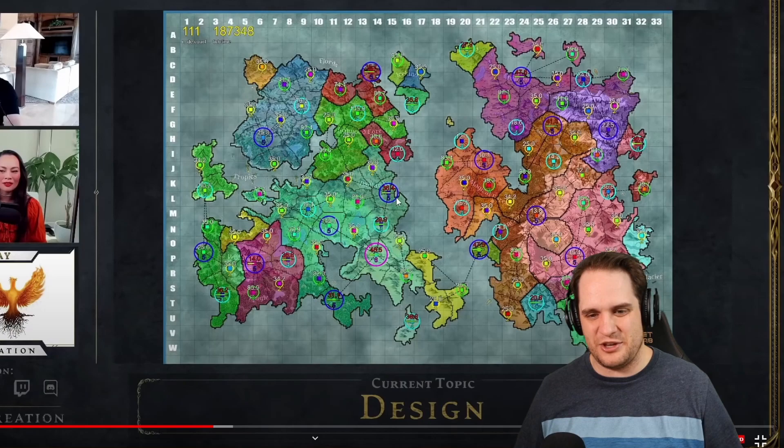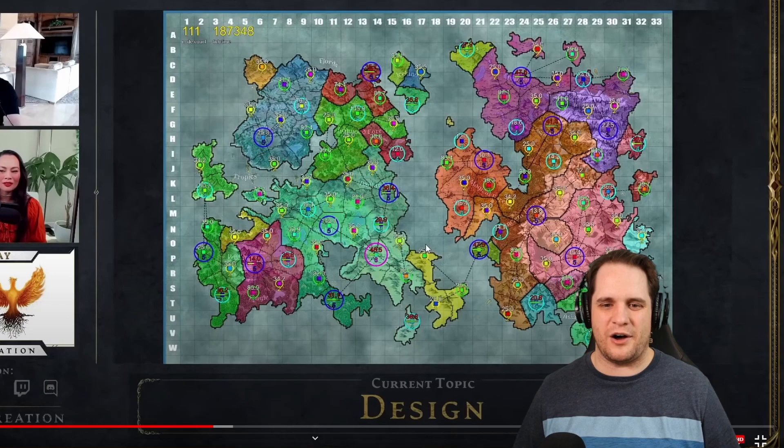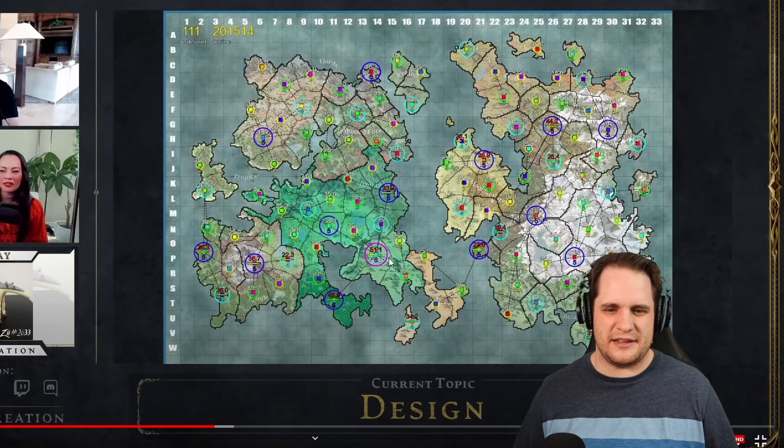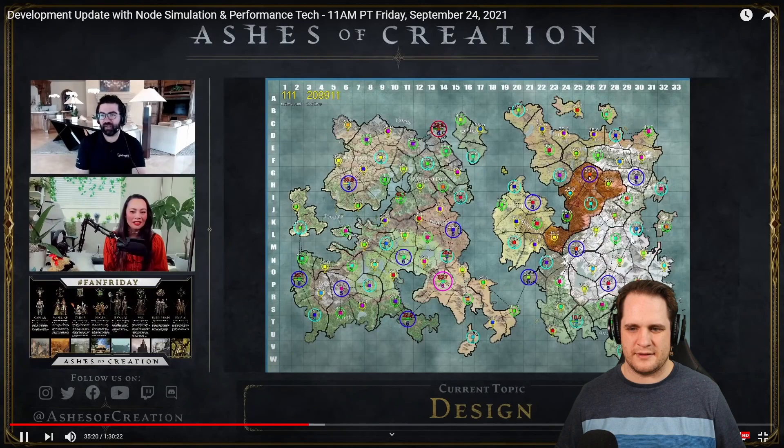It makes me wonder — can a super dominant guild take over a whole continent and make it all under one node's vassalship? Because you see some of these nodes getting pretty big. She just clicked on one and selected it — look how big its area of influence is. So if you buy something over here you might be taxed at the rate that this place dictates, and what players do affects how each server does different things too.